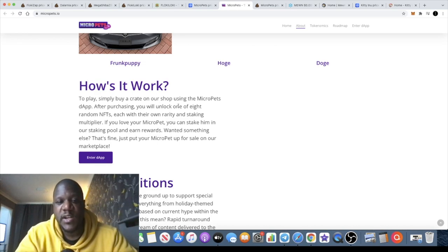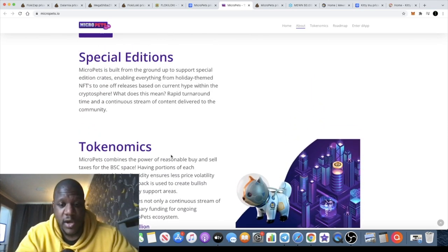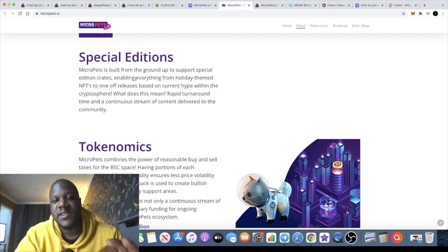How does it work? To play, you simply buy a crate on their shop using the Micro Pets token. After purchasing, you will unlock one of eight random NFTs, each with their own rarity and staking multiplier. If you love your Micro Pet, you can stake it in the staking pool and earn rewards. If you no longer want to earn rewards, you can sell your Micro Pet on the marketplace — it will depend on demand whether someone wants to buy it.